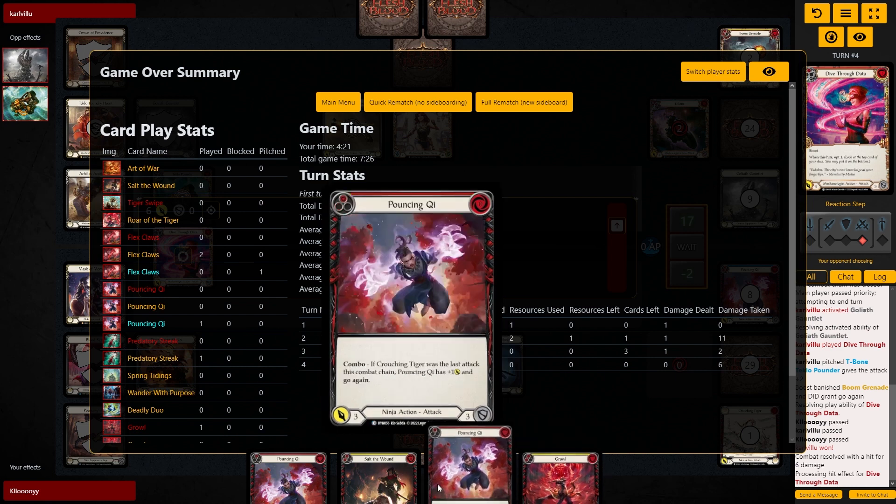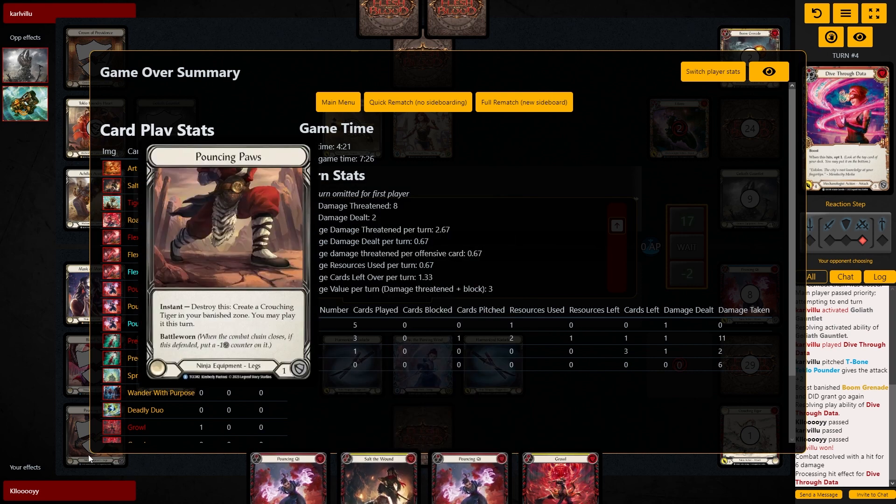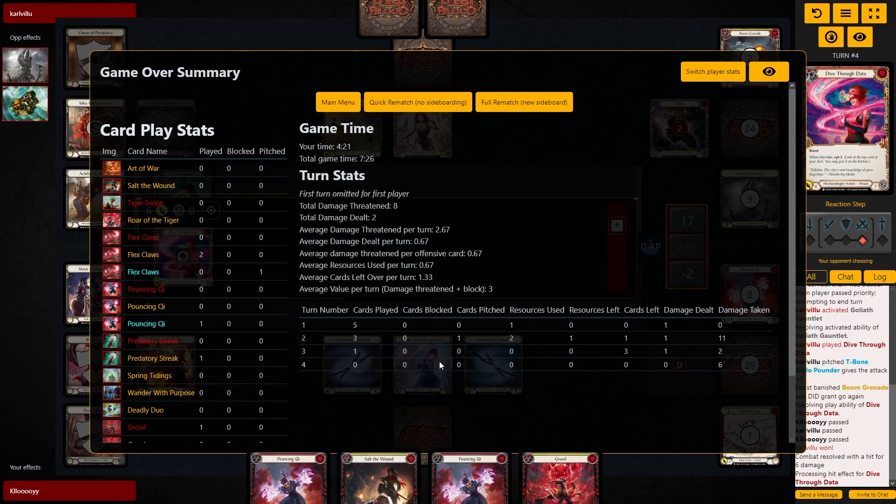So how could we have done that better? We need to land the tigers, so we need some way to buff them — which is Benji's ability. I think Ira is actually probably better, because then it's always guaranteed that the second one can land. Let me think about it — I might swap to Ira.